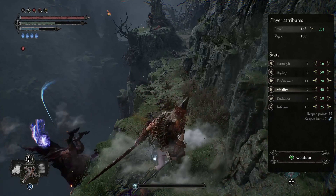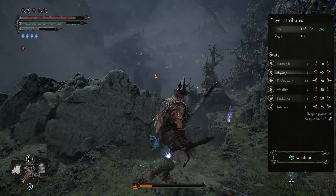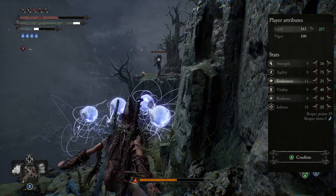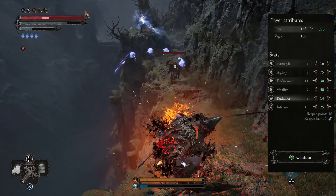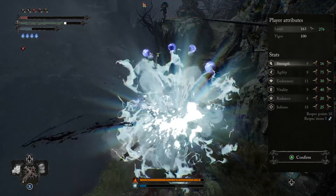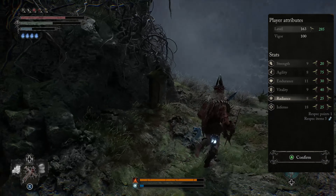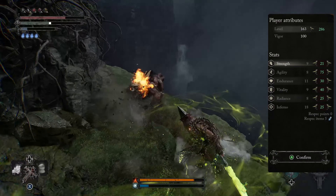Then we're going to keep pushing our Agility all the way to 75 — that's going to be our end goal, 75 in Agility. Next up, we're going to push our Endurance to 30, and push our Radiance to 20. And last but not least, we're going to dump some points into Strength, putting those points at 20. We'll then dump the rest of the points into Radiance and back one more point into Strength. This is a nice proper build that's going to give you a ton of survivability and a lot of damage with the weapons.